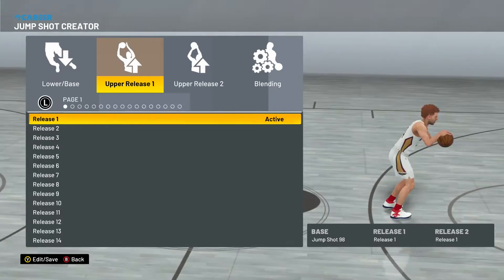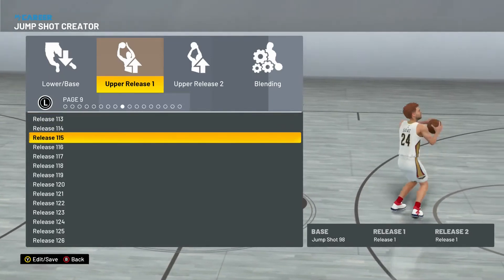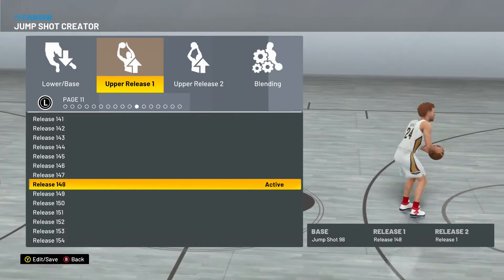For the upper release 1, you're going to want to scroll down until you get to 148. Release 148 for upper release 1.